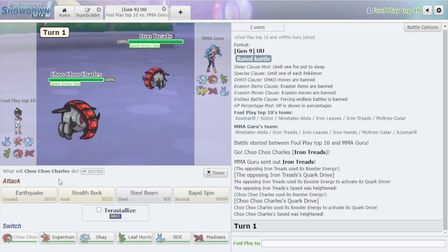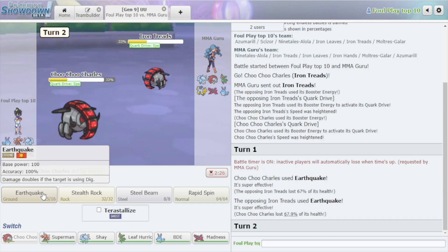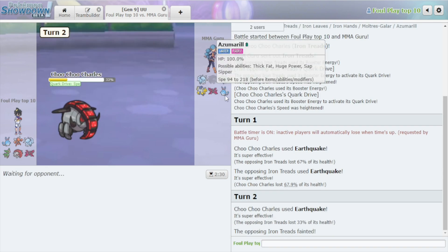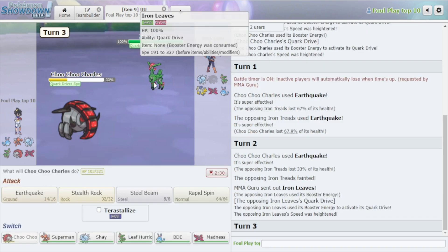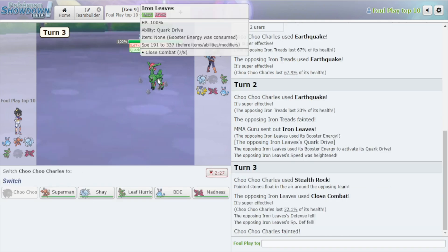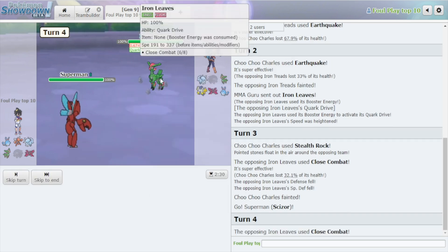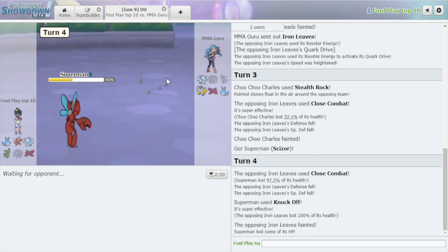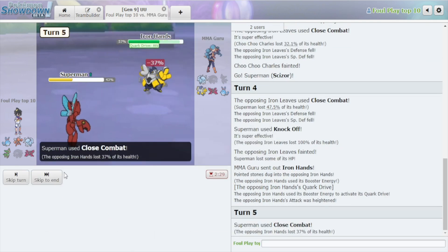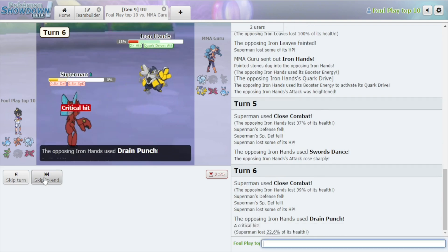Next game, next problem to resolve. We've got a mirror matchup — I always tend to win these. Do I get rocks up? I won the speed tie but at what cost. Good — go into big Azumarill and be happy with that. They're going to Leaves. I'm not afraid. Close Combating me — I don't mind that position at all. I'm gonna Knock Off. Iron Leaves is dead — no more booster shenanigans. Iron Hands came in — just chip offered on the table, I'll take it.